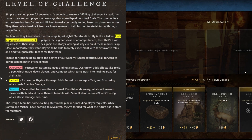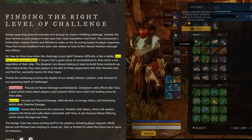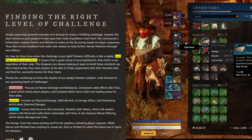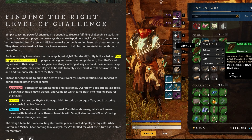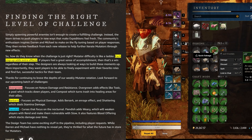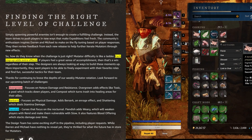Memorable mutators feature unique scenarios that promote different team dynamics and strike a careful balance between difficult yet compelling challenges. Simply spawning powerful enemies isn't going to create a fulfilling challenge — instead, the team strives to push players to new ways to make expeditions feel fresh. Mutator difficulty is like a ladder: each step up adds extra effects. If a player feels a great sense of accomplishment, that is a win regardless of their step. The community's enthusiasm inspires on-the-fly tuning based on player responses.